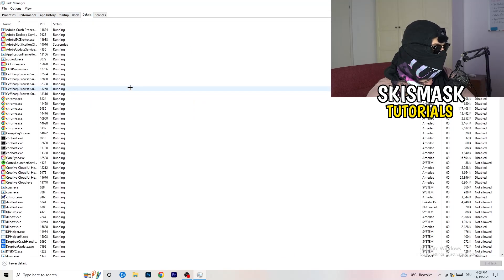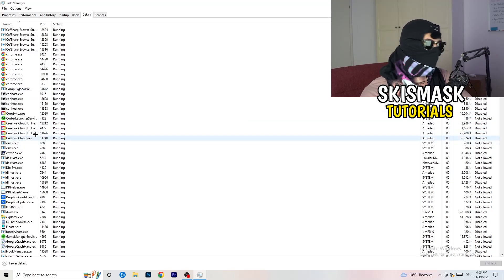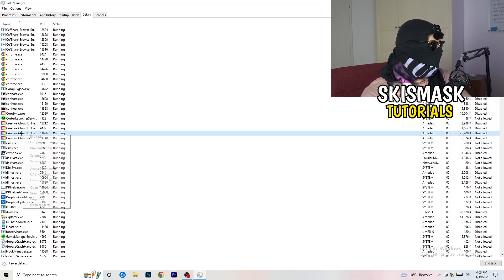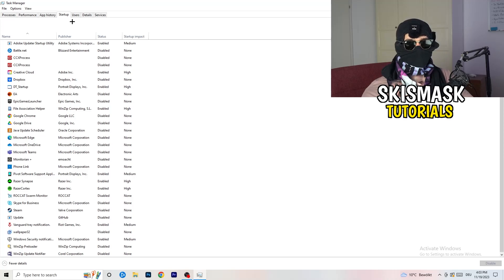Next, go to the Details tab on the top left. Find your game's process — I'll demonstrate with Creative Cloud since my game isn't running right now. Right-click it, go to Set Priority, and choose either High or Above Normal. You need to check which works better for your specific PC, so test both options.